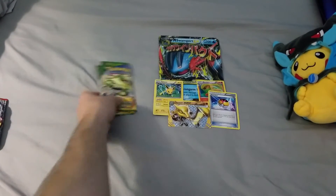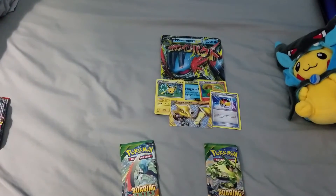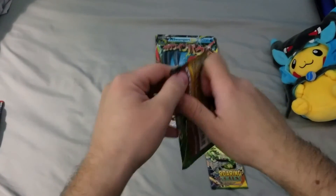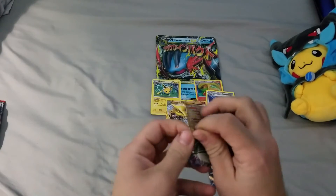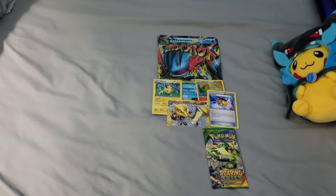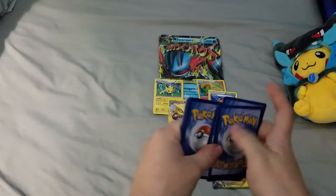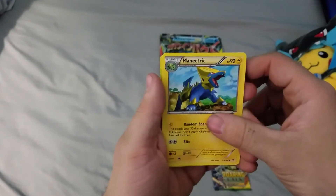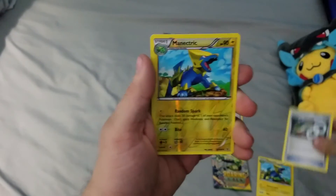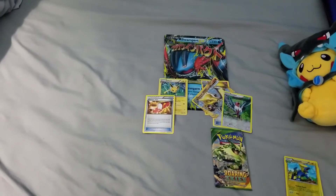And now we're on to the Roaring Skies packs — this is what the whole video has been leading up to. I think even the Roaring Skies codes are starting to go for a couple bucks each now. Okay, we got a Manetric, a Trainer's Mail — great card, it equates to a Spirit Link — another Manetric, and a Swellow Holo. Not half bad.